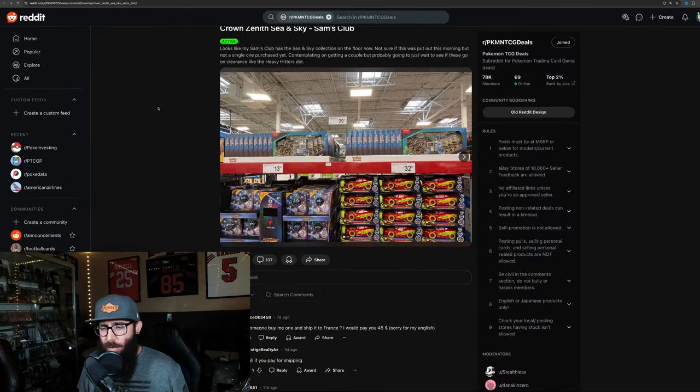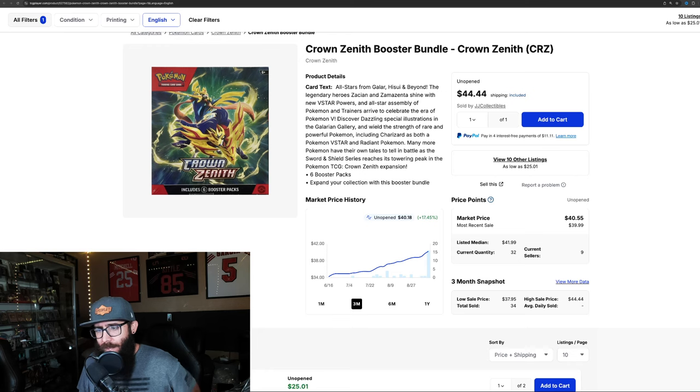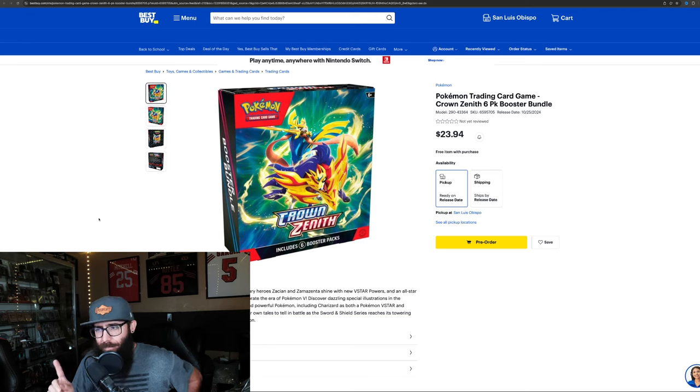Here's a post from Reddit - people were talking about this for a while. These Sea and Sky boxes, $39, so call it $40 at Sam's Club. Also something interesting: the booster bundles - look at what they're going for on TCG Player: $40. These are selling for $40, but you can still pre-order these from Best Buy and GameStop for $24 for the booster bundle. So just keep that in mind.